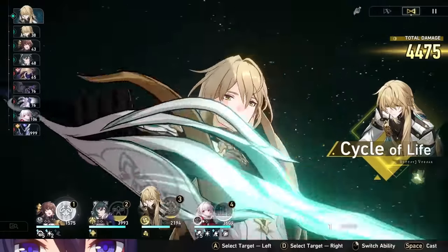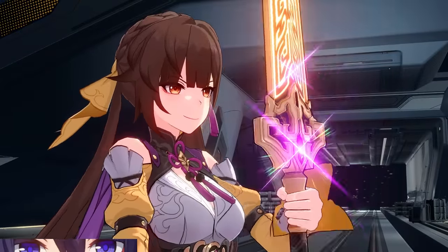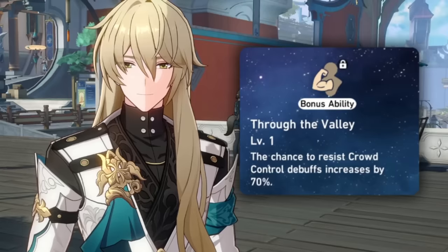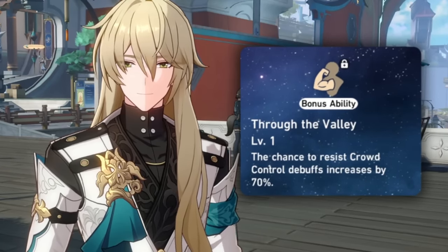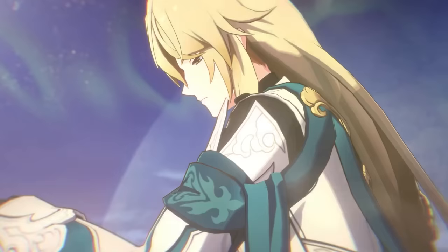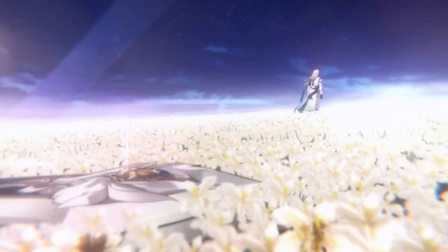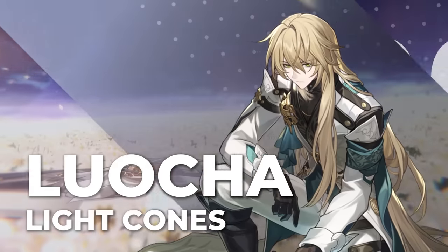It's also possible we see an effect resistance planar set that gives attack similarly to the effect hit rate one we have — that could be pretty solid on him. This guy just has way too many options because he's good across the board. With that said, let's talk about his way too many options for light cones.